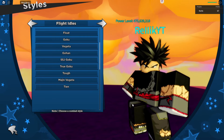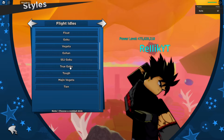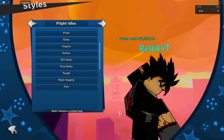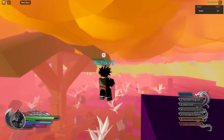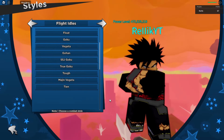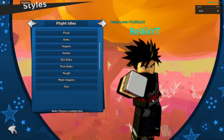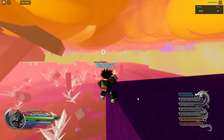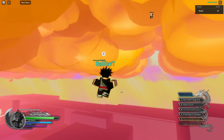Next we have all the flight idols that came with this update. Starting off with Super Saiyan Goku — pretty nice from the back. Then True Goku, which is kind of like his pose from the Saiyan Saga, looks pretty good. Then Tough, which is my second favorite — arms folded, looks pretty cool. Majin Vegeta is my favorite, that flight idol is great. And TN's flight idol is pretty cool too.